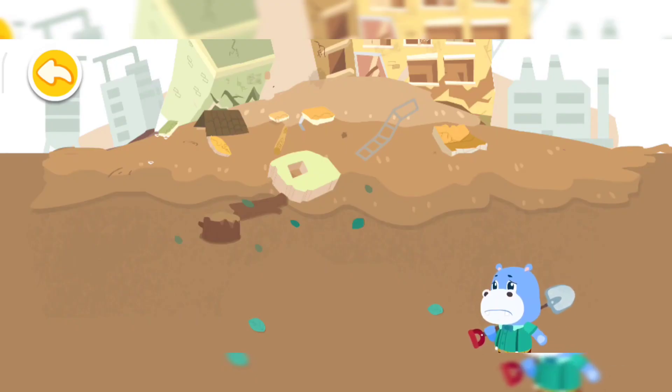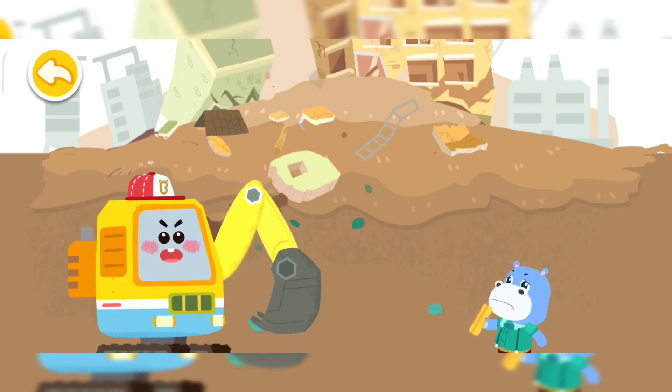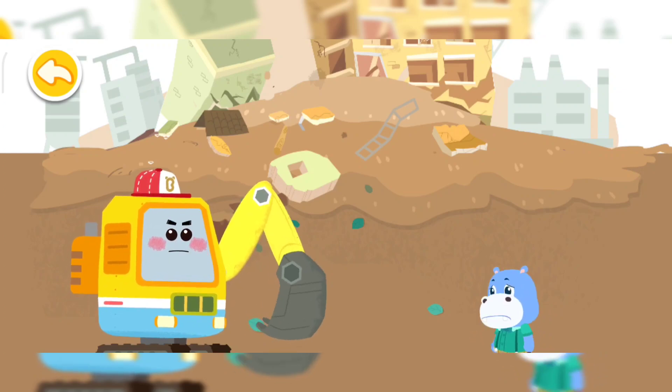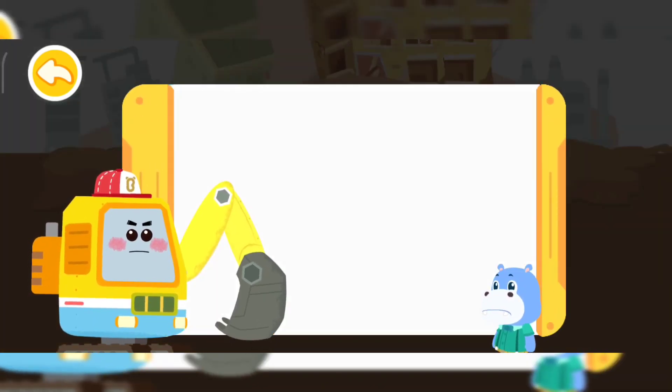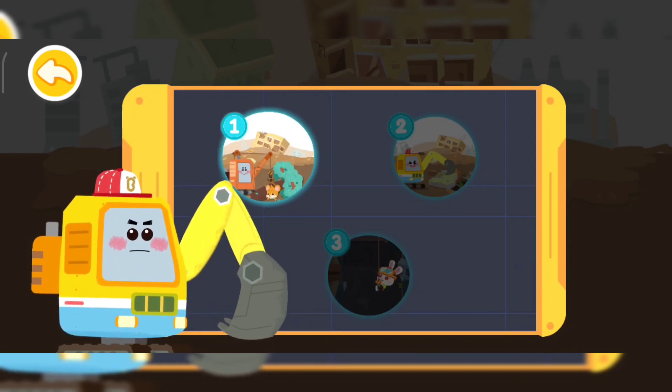Whiskers and Momo were trapped in the factory by the mudslide. Here you come, construction fleet — please rescue them! Whiskers and Momo, don't worry, I will rescue them right away. Whiskers is pressed down by a big tree. Let's rescue him first.